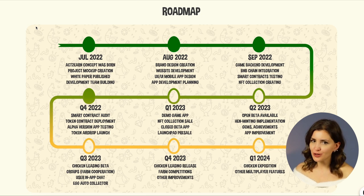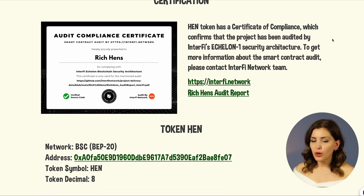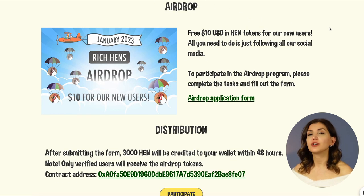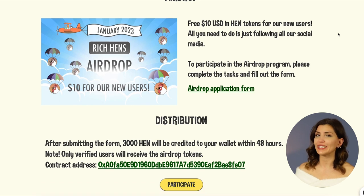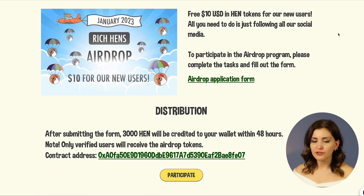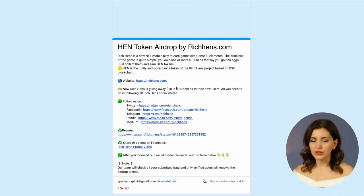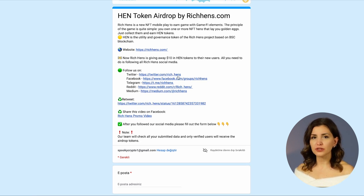For Q1 2024, they are planning chicken exposition and other multiplayer features. The project has been audited by Interfiles Achalon 1 Security Architecture. I am happy to announce that they have an airdrop event which will give you hen tokens. You will be able to have free 10 USD in hen tokens for new users. All you need to do is follow all of their social media accounts and fill the form on Google Docs to get your free 3000 hen.